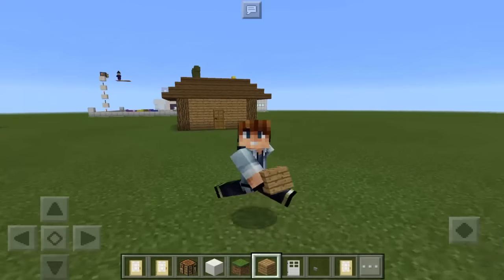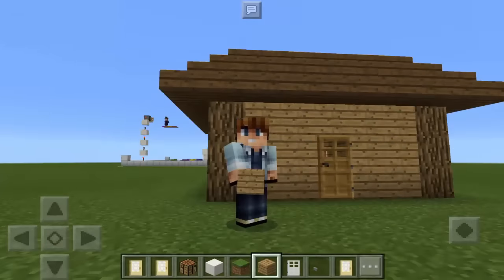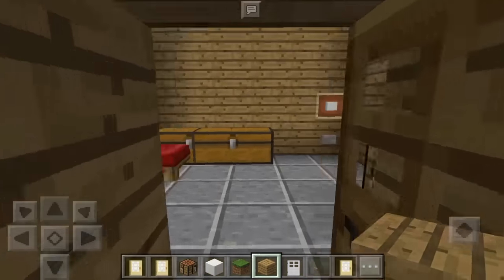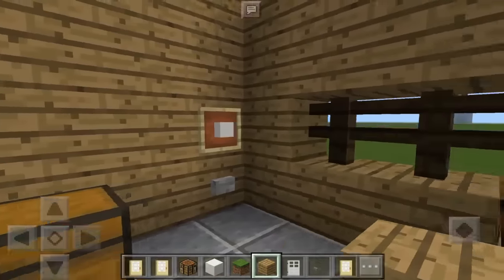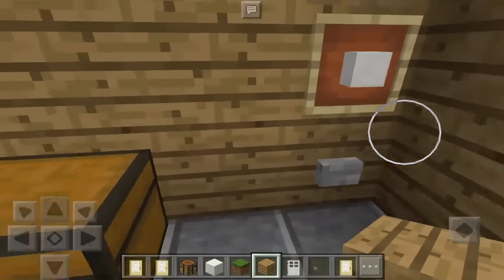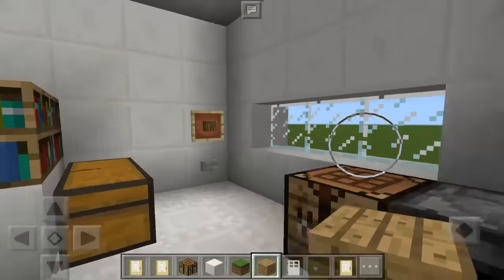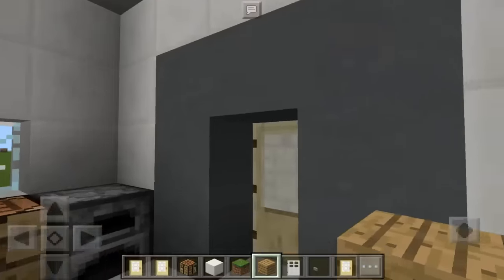Hey guys, this is Mr. Pogzimora and today I'm gonna teach you how to make a shape-shifting house in Minecraft Pocket Edition. This house has the ability to transform or change into another house. All we had to do is push the button right here. As you can see, the wooden house was magically transformed into this very small modern house, and it's so awesome.